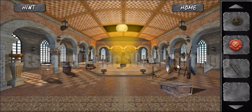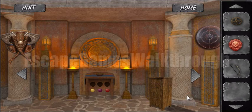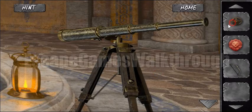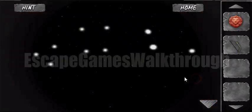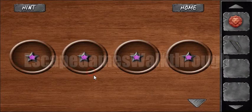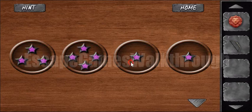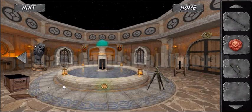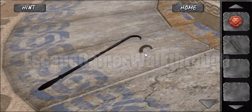The hot coals are used to melt the gold coins to make a shape. Now let's search for the place to use this shape — it's a wheel for the telescope. We fix the telescope and look at the stars: three stars, four stars, two and one star. So the hint is three, four, two, and one. Now we've got a crowbar.